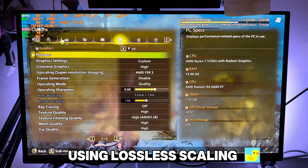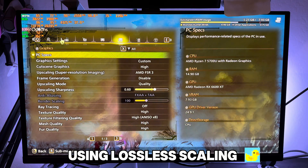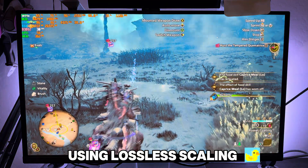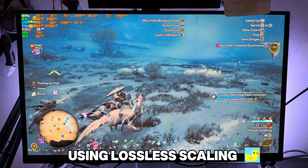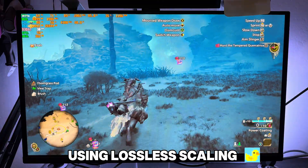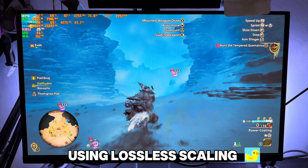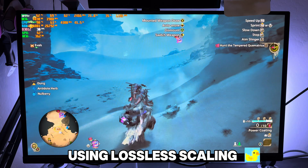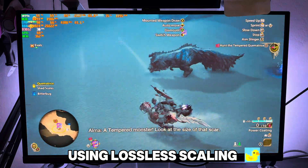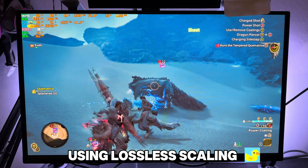Unfortunately this game is a lot for this PC. We're on a quest right now and this is kind of the worst case scenario — there's a lot happening on the map. Prior to filming I had a lock 60, but now with this weather event it's pretty bad and we're dropping. You do notice it, but the overall quality looks good — you don't see that marshmallow effect like you do without a secondary GPU doing the scaling.